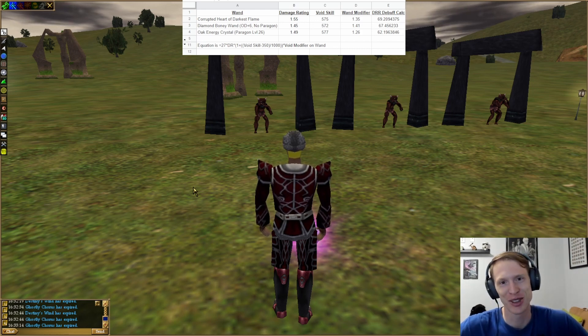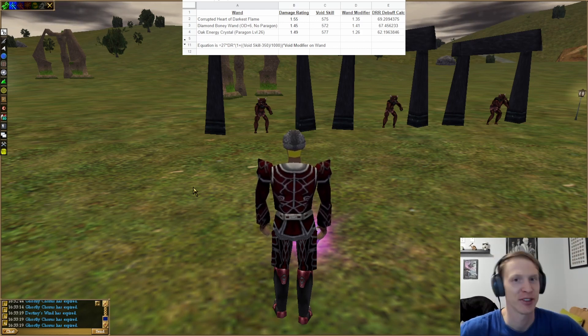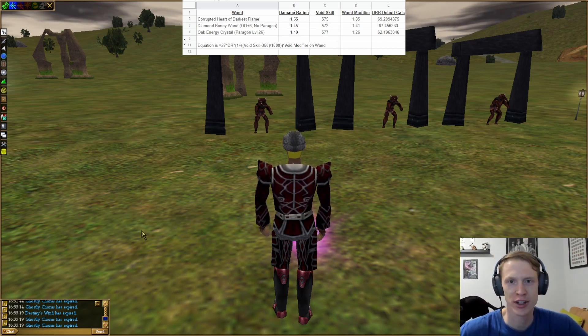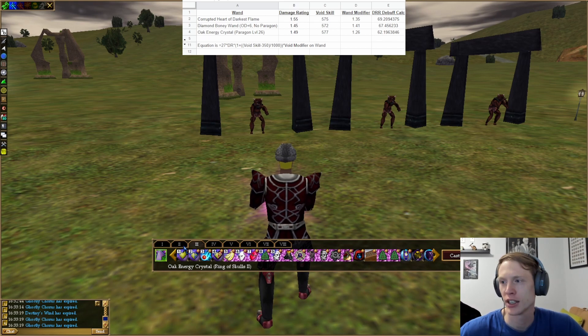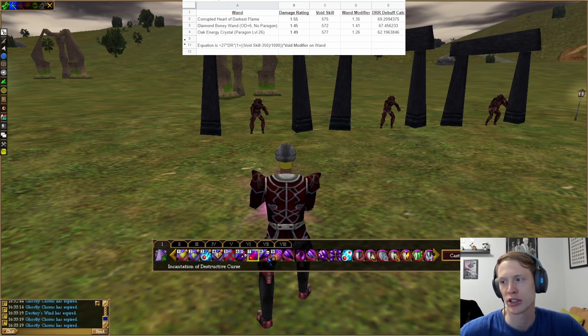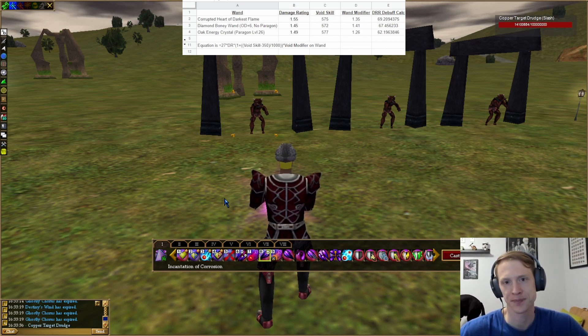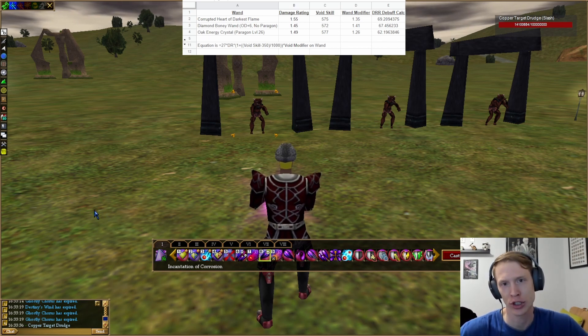There is some math involved, but it's not too complicated. If you have more questions after this, just let me know in the comments and I'll see if I can address. Void has three damage over time spells: corruption, destructive curse, and corrosion. What those actually do is when they're applied to a target, they decrease the target's damage reduction rating.